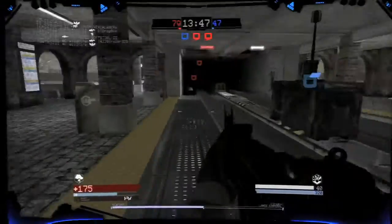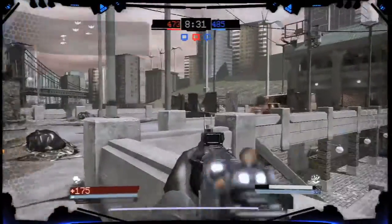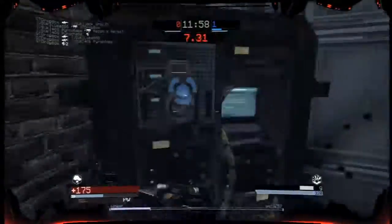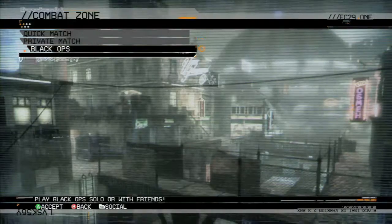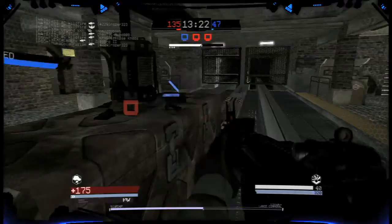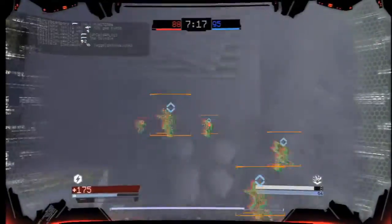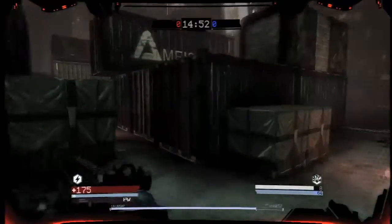Blacklight Tango Down offers an impressive amount of content for a $15 release, especially when you consider it's the going rate for a mere map pack in Modern Warfare 2. The price of admission gets you seven match types, 12 maps, and four Black Ops missions, which support one to four players. While some will love the frantic run-and-gun action despite the flaws, it's not an online title that will hook you in for hours at a time like Battlefield 1943. Similar to a submachine gun, Tango Down is fast, lightweight, and best enjoyed in short bursts.